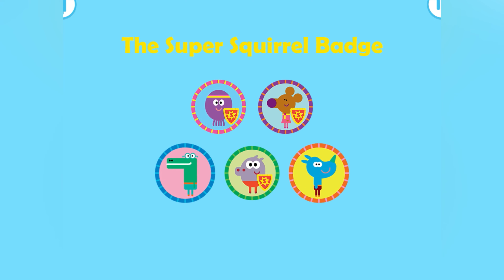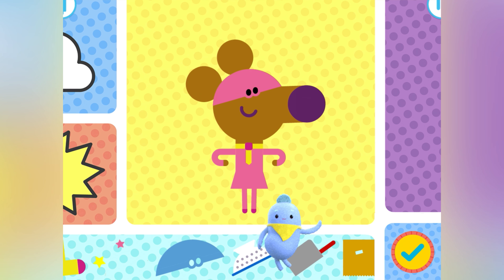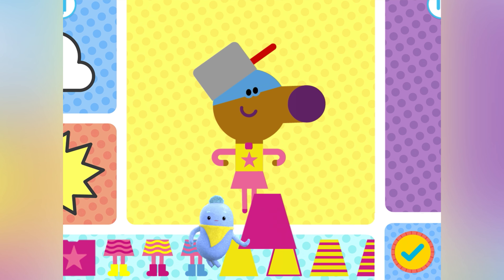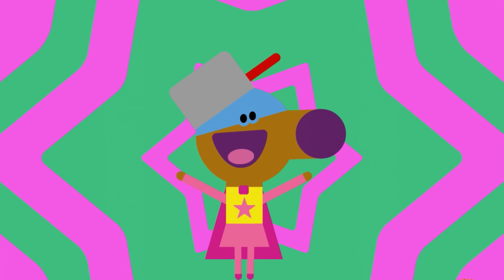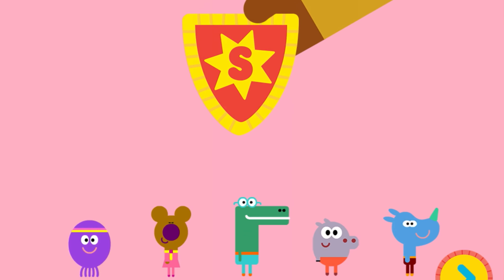Who wants to get their badge? Nori. Drag the clothes onto Nori — an eye mask, and a very frying hat. Sorry, I meant frying pan hat. Then I chose a superhero costume for Nori with a beautiful cape. Super! Now who could this hero possibly be? Well done, Squirrel. You've earned your Super Squirrel badge!